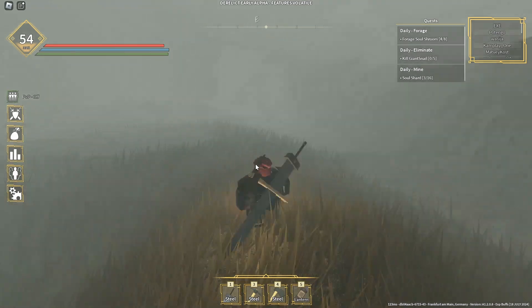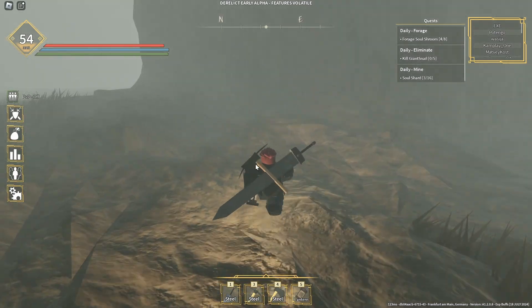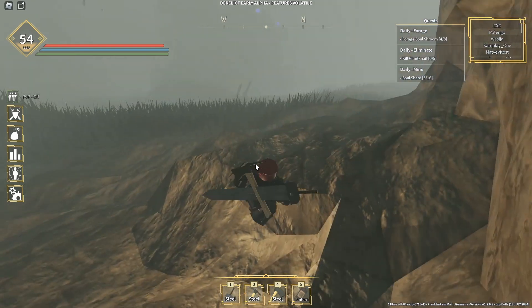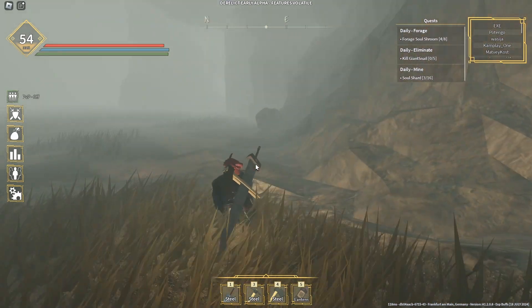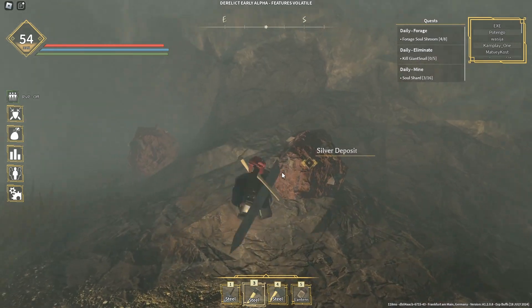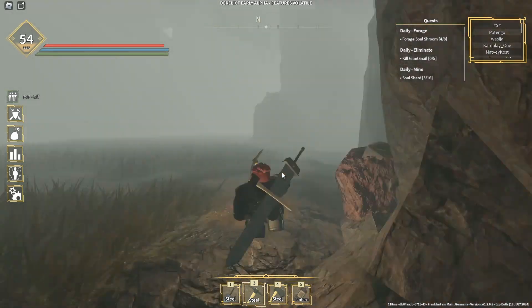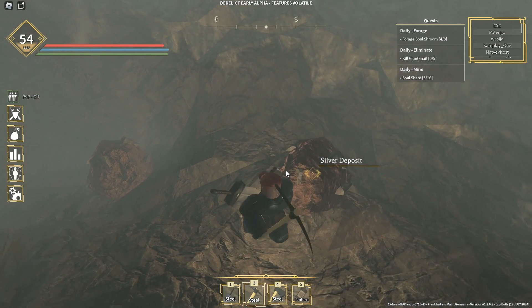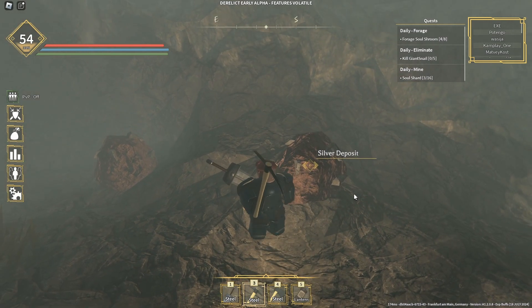I think this was one of the places that you can mine. Let's go over here — as you can see, this is the one and only silver deposit which allows you to get the silver ore. Now that you know this, let me go ahead and tell you a little information about the silver deposit.